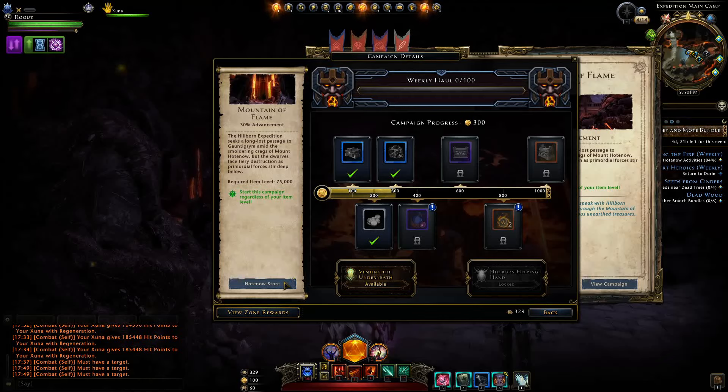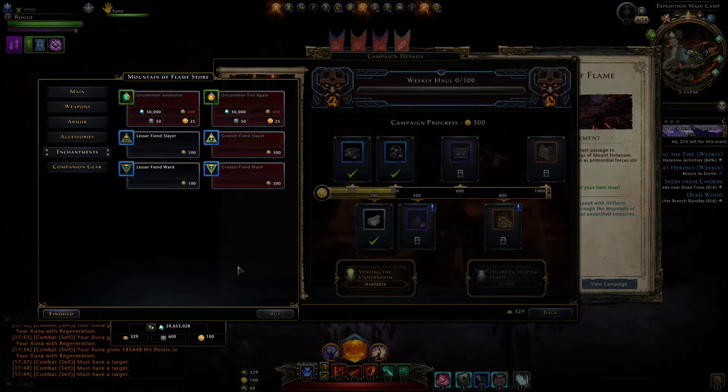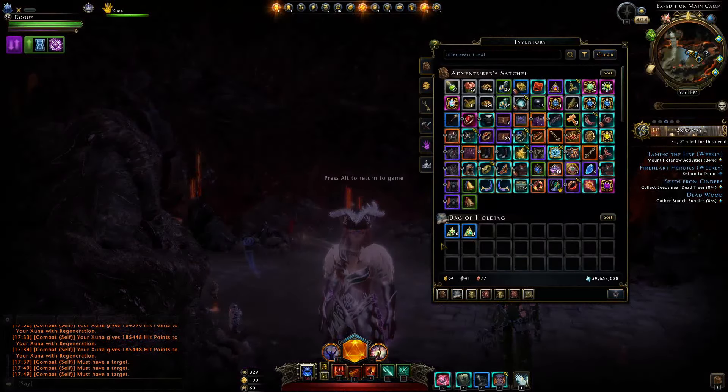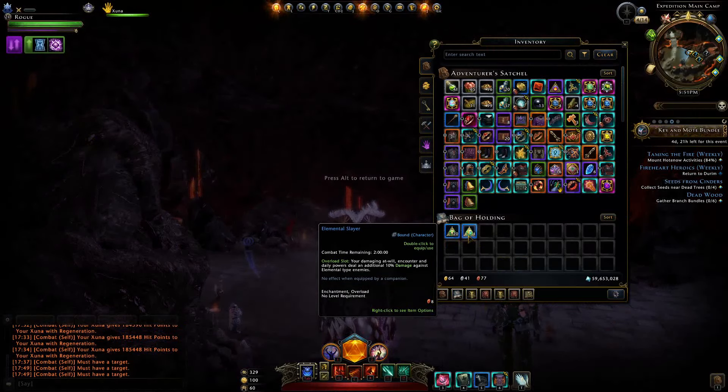This allows us to obtain some new items including these new greater fiend slayers. You can already get the lesser ones, and I want to test out what overload you should be using in the new dungeon, as you also have demon slayer and elemental slayer potentially available.